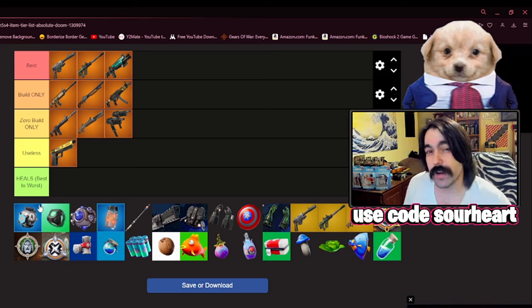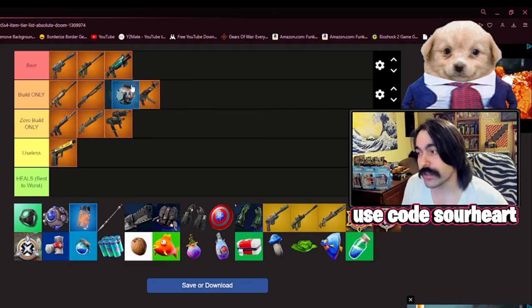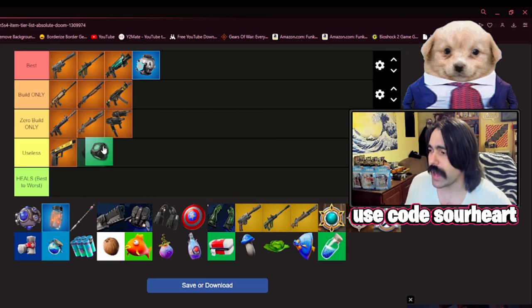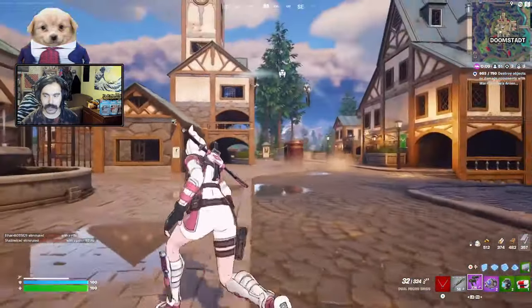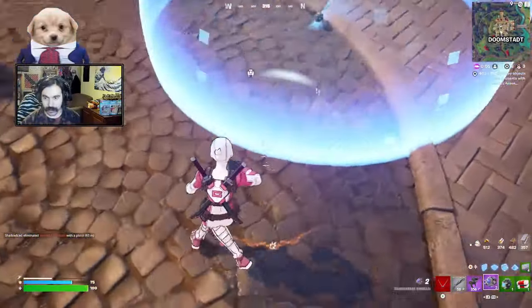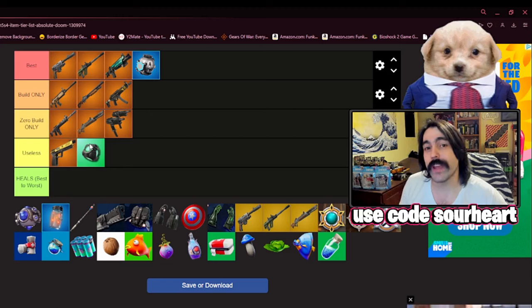When it comes to the two cover items — the shield bubble and the port-a-bunker — I'm definitely going to be favoring the shield bubble this season, and I'm actually going to tell you not to pick up the port-a-bunker at all. This is simply because it doesn't exist in build mode. And when you're in zero build, this thing is just going to make you a hard target, and unfortunately it doesn't block any of the new items this season, like the war machine gloves or the Captain America shield. With the way these Marvel powers function, you actually lock yourself down and make yourself an easier target by using a port-a-bunker.